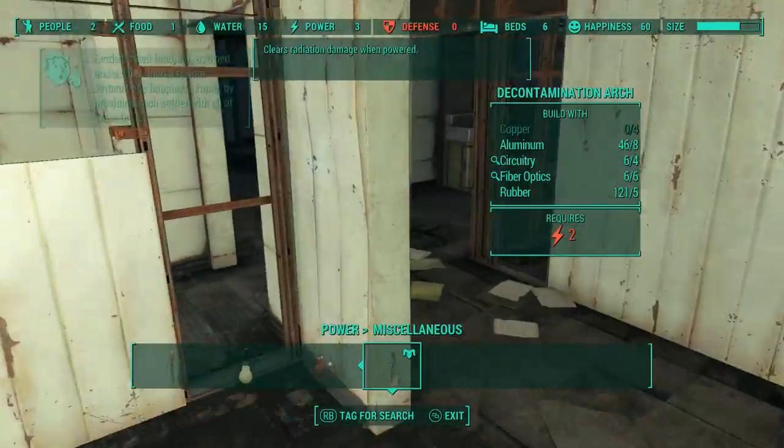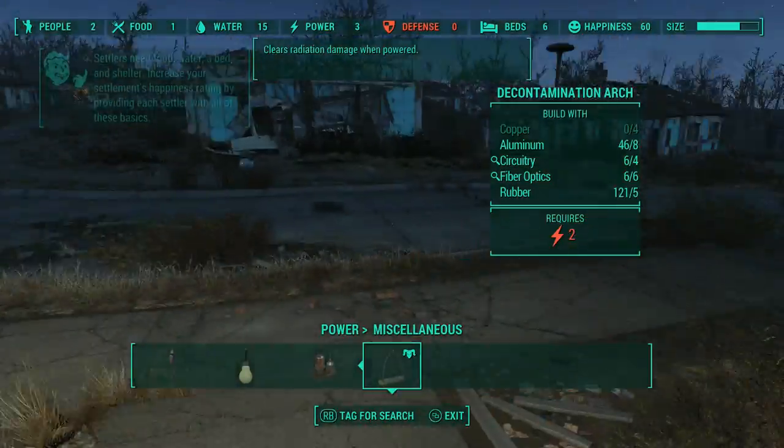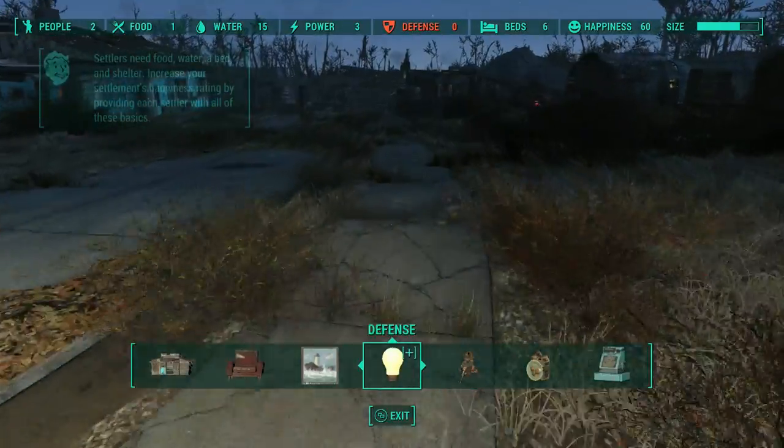After I built this, I realized I didn't have any copper, so I needed copper to build my decontamination arch. I'm looking around, scrapping stuff, and lo and behold, two settlers show up.